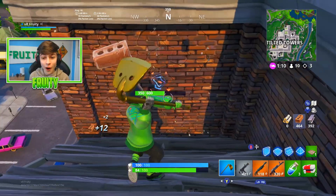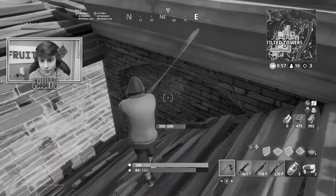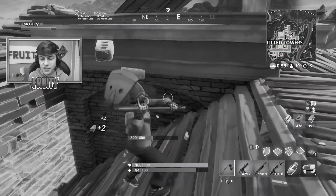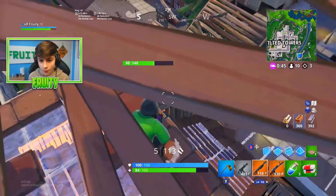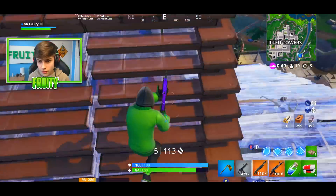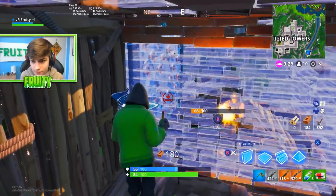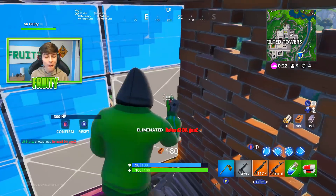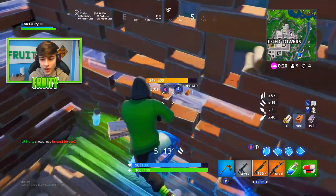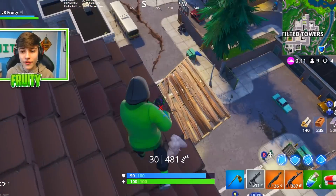There's a guy right behind this wall. We're gonna surprise him — I really want to spike trap this person. Let's go for the spike trap! There he is. We got him in the spike trap! I was gonna see if I can spike trap every single elimination from now on.